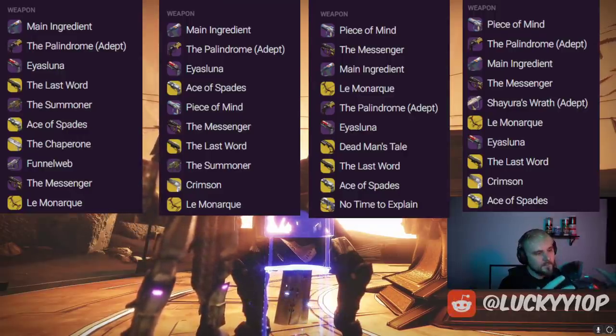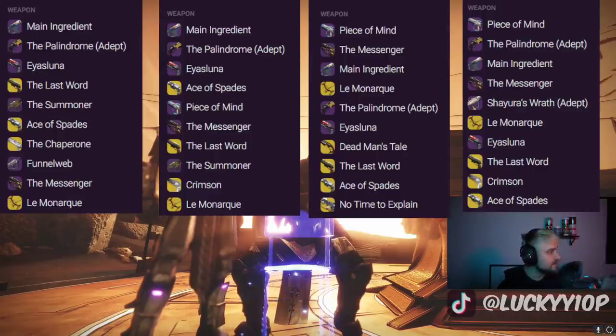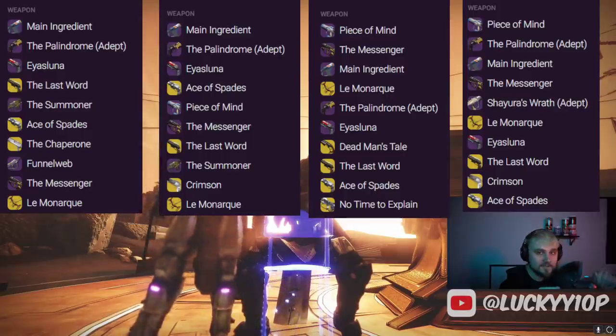A lot of people get salty when weapons they don't like dominate the meta, but what Bungie tends to do is gradually increase the strength of certain archetypes while decreasing others, so it's not just hand cannon shotgun forever. Whether you love or hate Trials right now, Bungie has done a good job filtering out pellet shotguns — four full weeks into The Witch Queen and not one single pellet shotgun appears in the top 10.